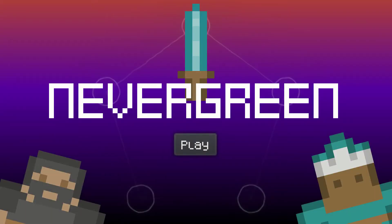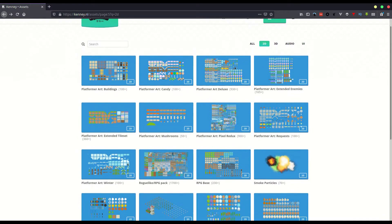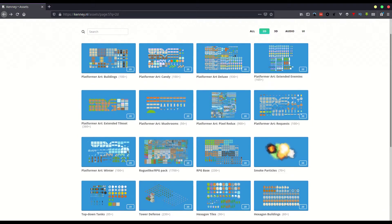At the end of August I decided to take part in the Kenny Jam, which was a two-day jam starting on Friday afternoon and ending on Sunday. It required me to only use assets made by Kenny, which was great for me as I find creating art quite difficult.